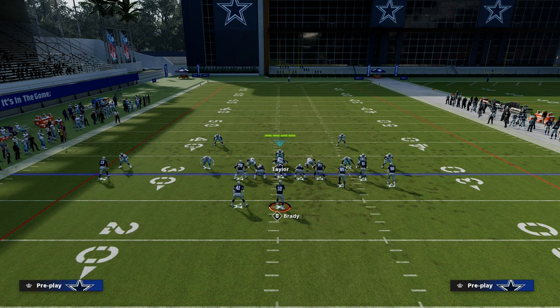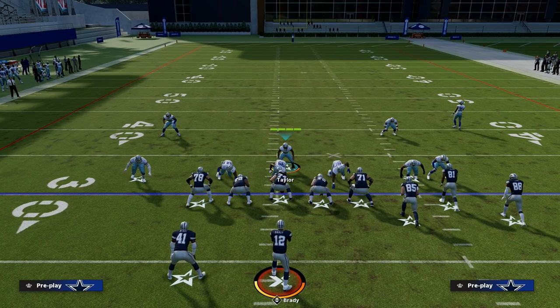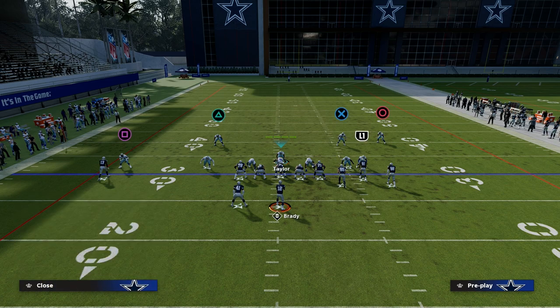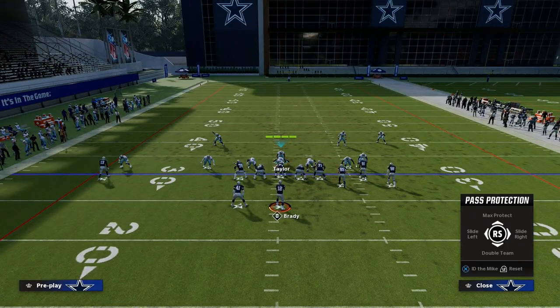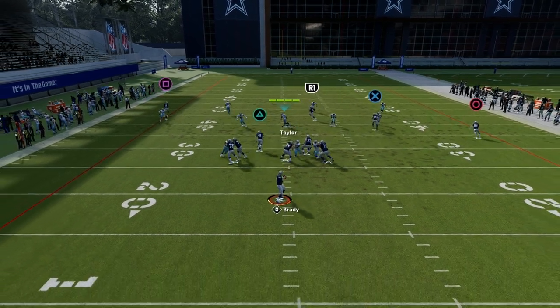We can manually back this guy off, and now all of a sudden we've got a great opportunity to play some good defense. Or we can roll in this direction — we know how good cover three is to the wide side of the field. This gives us a really good shot at taking away some of the different concepts that bunch is going to run.